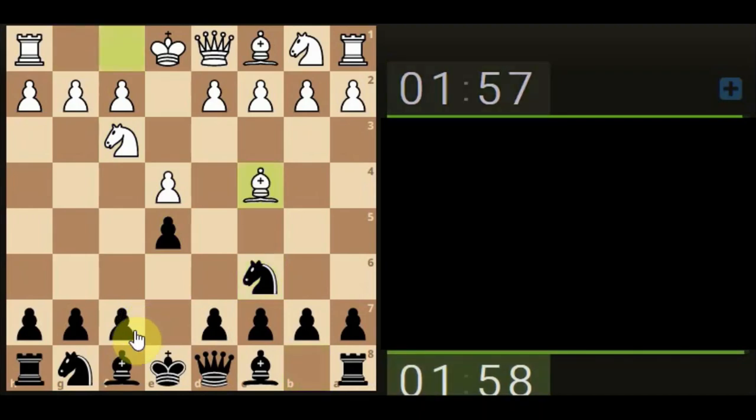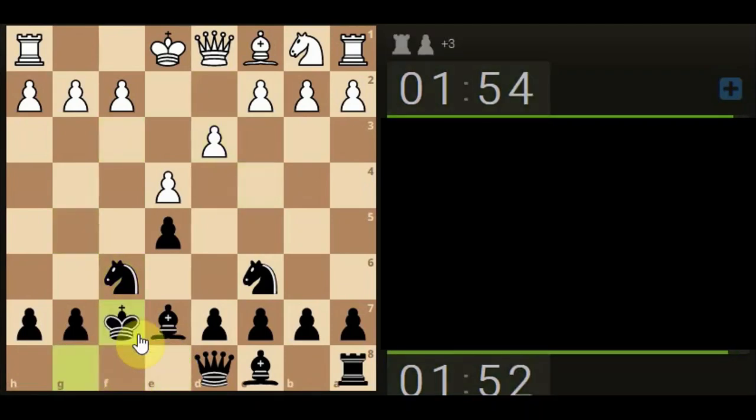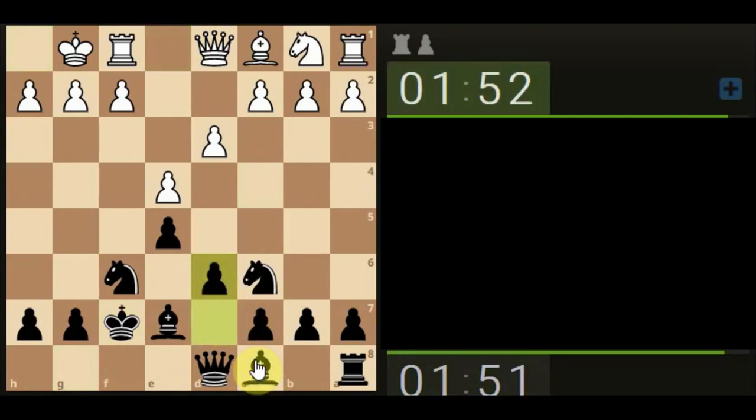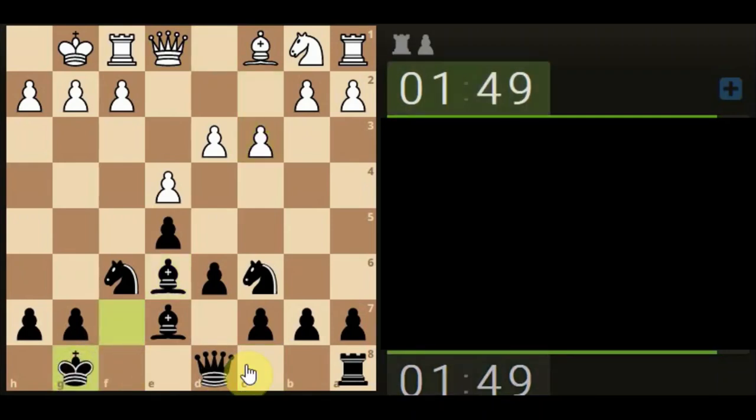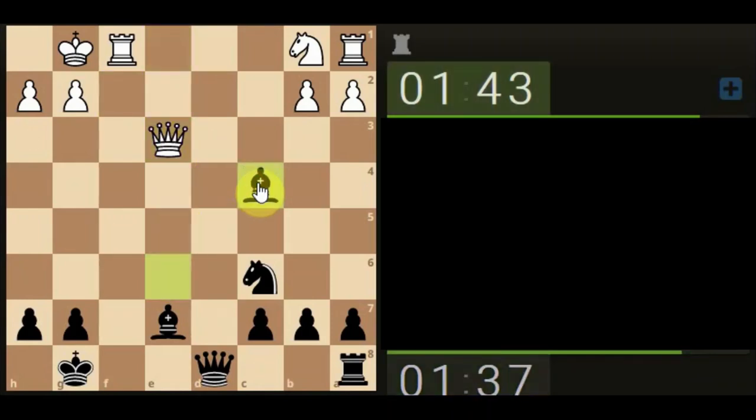Let's get the knight out - a bit of delayed action there. Let's go here with the bishop. Let's develop the knight, let's develop the knight, and let's castle. It's going for the old stuff - right, position play now. It's best possible, so it's stopping activity. Let's open it up a bit, let's attack the bishop, let's take the pawn. I could have moved my knight - moving too quick. Let's attack the queen.